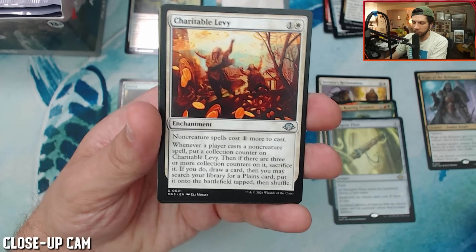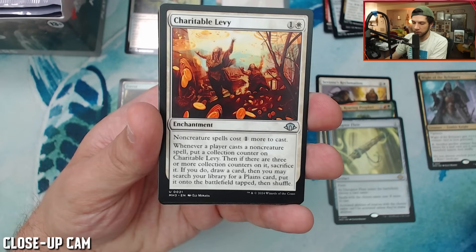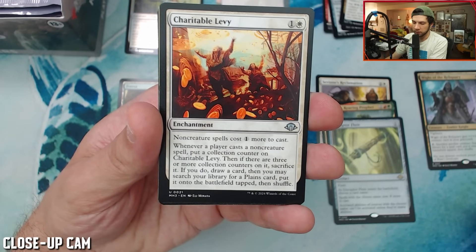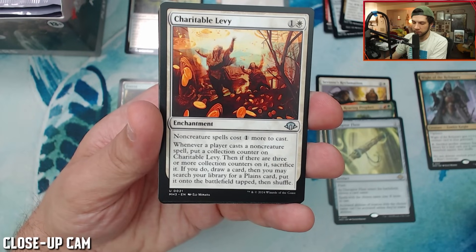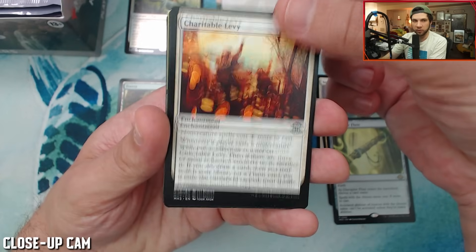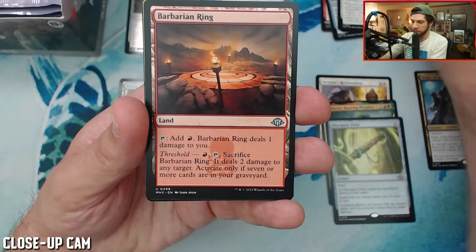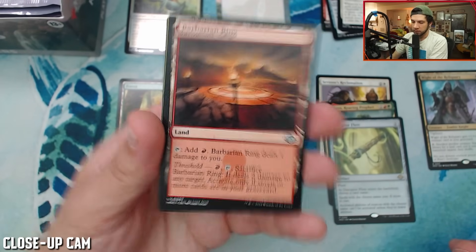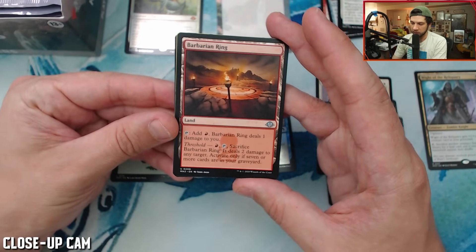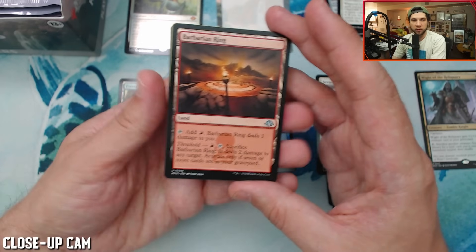This is a fun enchantment: non-creature spells cost one more to cast. Whenever a player casts a non-creature spell, put a collection counter on this, and if there are three or more on it, sacrifice it. If you do, draw a card and you may search your library for an appliance. It's a pretty sweet card. Barbarian Ring — a threshold land. Sacrifice Barbarian Ring, it deals two damage. Activate only if seven or more cards are in your graveyard.